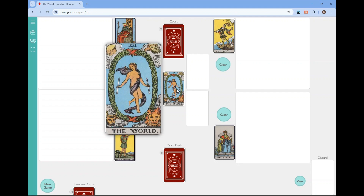Another thing you might see in this card is that in each corner there's a different kind of creature. These represent different things, but one of the things they're said to represent is the basic four elements. And in this game, that's what they're going to represent.